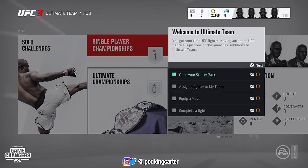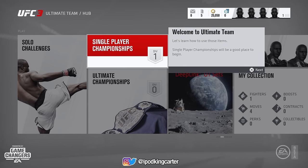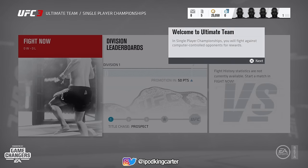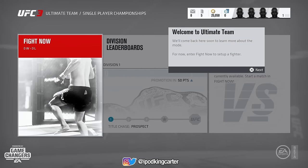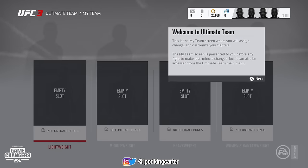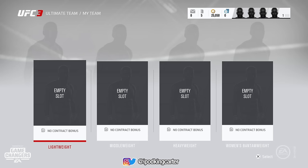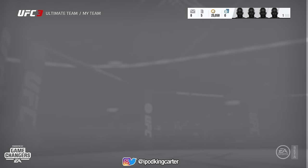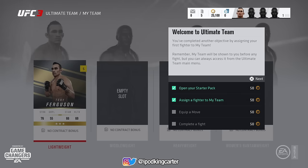This is already scripted on what you have to do at the start of Ultimate Team, so it's basically taking me through everything I need to do. I already copped my pack, it's telling me I have to go to single player championships and it's not letting me go anywhere else until I finish. So I go into Fight Now and I have to choose a character — I only have Tony Ferguson on hand, so I'm going to go ahead and use him.